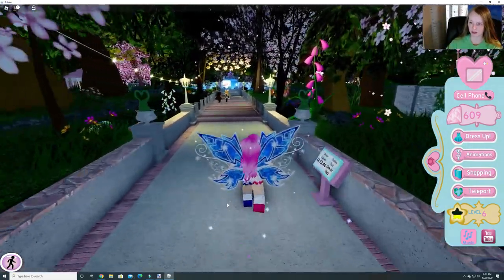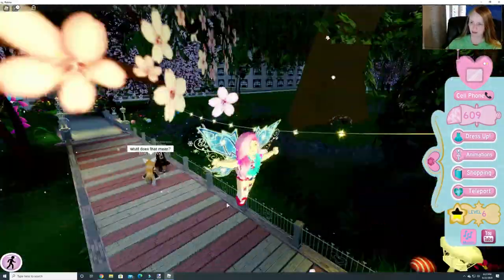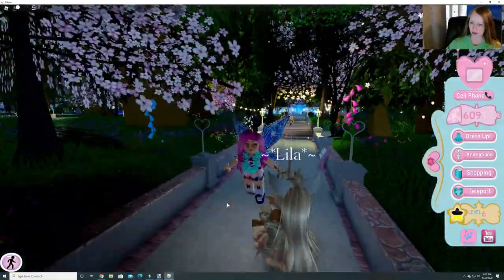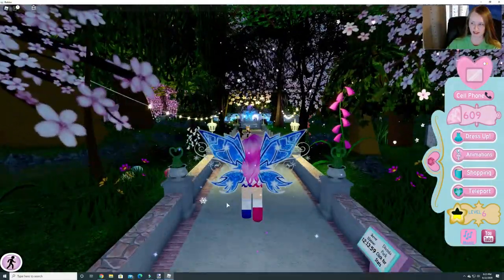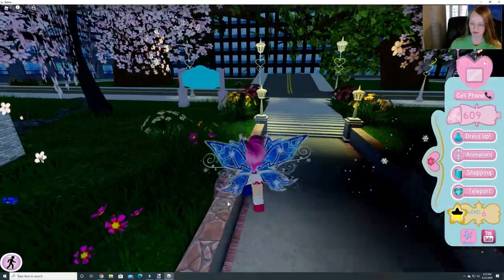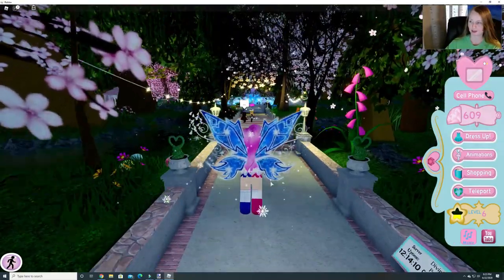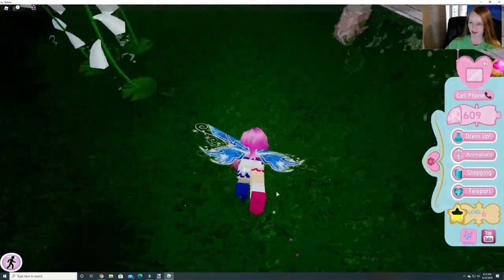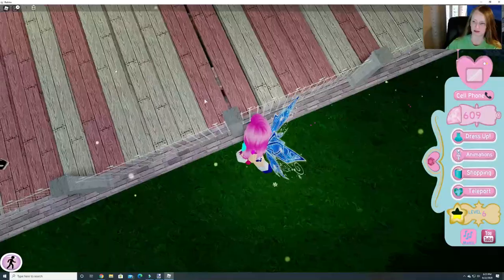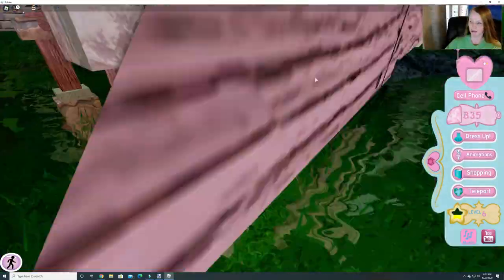Let's get started. The first one is actually pretty easy to find — it's back here. Alright, the first one is easy to find. Sorry, I'm getting distracted with the kids. It's right here underneath. And here it is. Can I get a better angle at it? There we go. 250 diamonds.